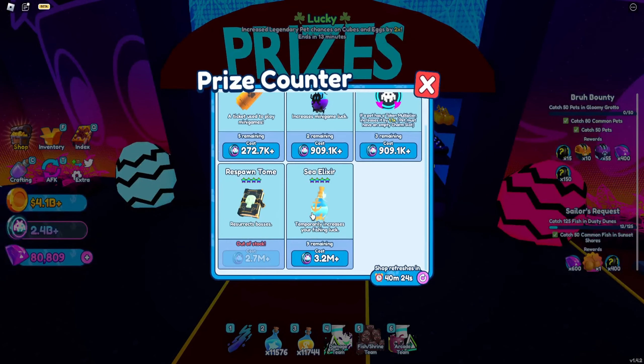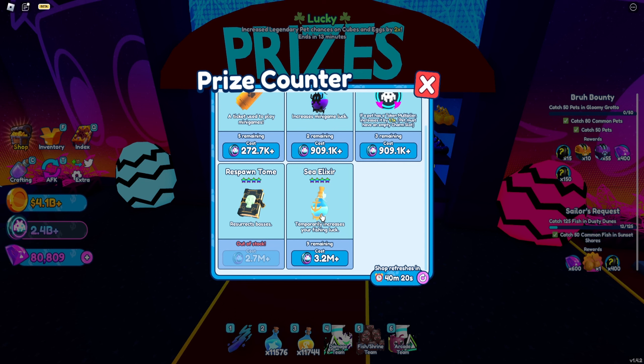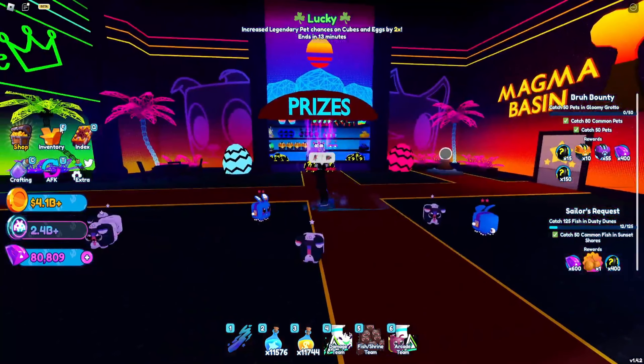Even the Hyperwave Arcade area — if I go into the arcade area and go to the shop right here, it does sell you a bunch of random stuff. It sells you prismatic brushes too, if I'm correct. Let me know in the comments if I'm wrong, but I'm pretty sure it does sell you prismatic brushes. You can buy them for tokens.